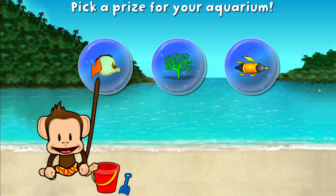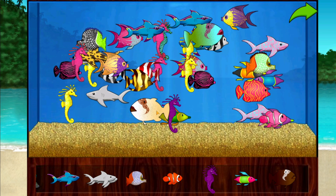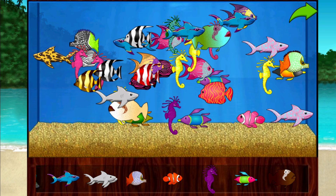You want to pause! Add things to your aquarium by dragging them from the tray. Your aquarium is full. Make room by dragging things back to the tray. Click the arrow to get back to the tray.